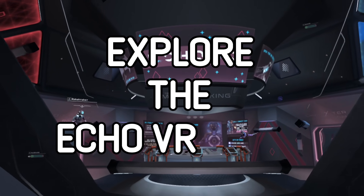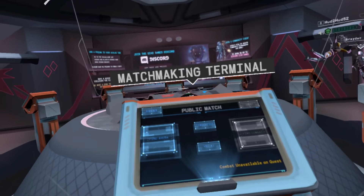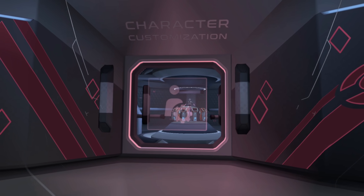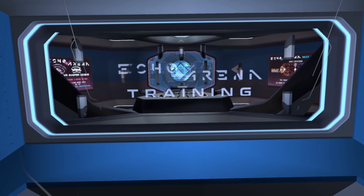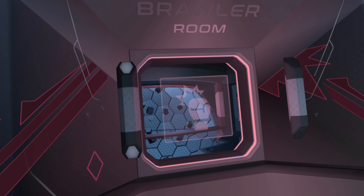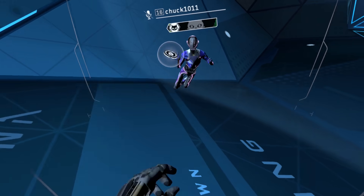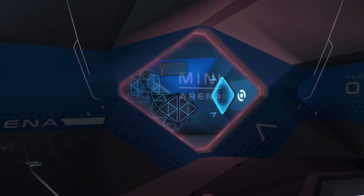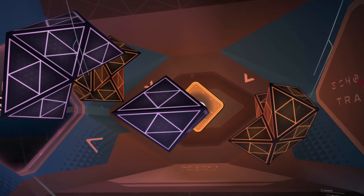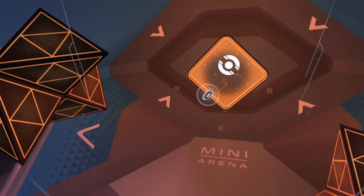Take time to explore the Echo VR lobby. The lobby in Echo Arena is one of the most impressive parts of the game. It's filled with a bunch of fun activities as well as a few practice rooms to hone your skills. One room is dedicated entirely to practicing punching and blocking. There's also an asymmetrical court perfect for practicing defense and offense. And then there's the mini court, which offers a miniaturized version of a full Echo Arena. Each of these are perfect for honing your skills before hopping straight into a match.